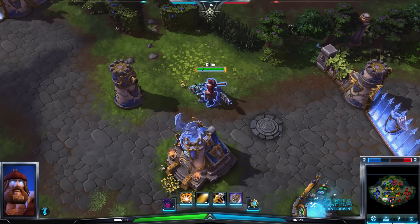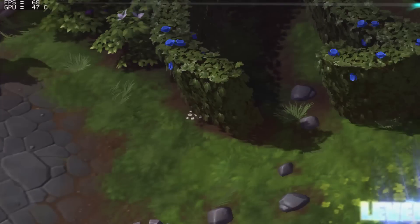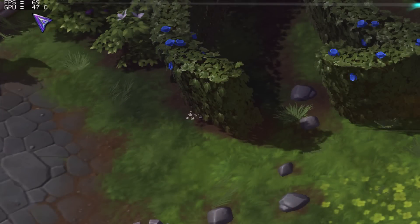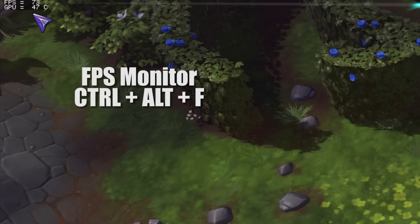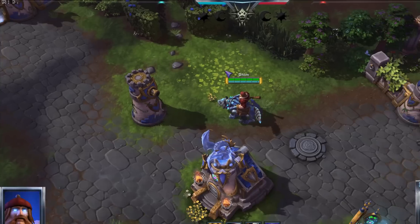The next thing I want to cover is that there's actually an in-game frames per second monitor. You hit Control Alt F, and if you notice in the top left-hand corner of the screen, it'll give you the frames per second counter and the temperature of your GPU. It's good information to have, although it is quite small and it's not adjustable — it's either on or off.